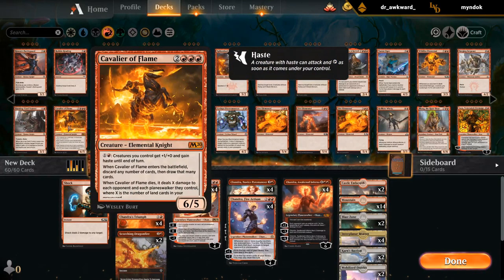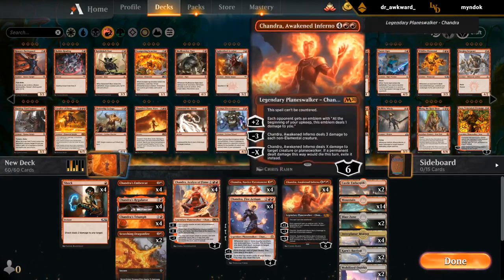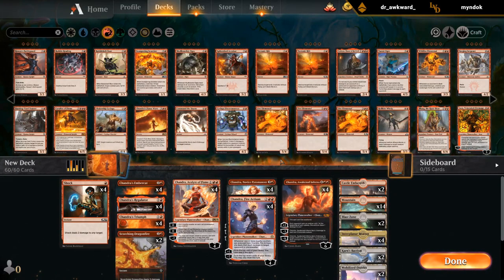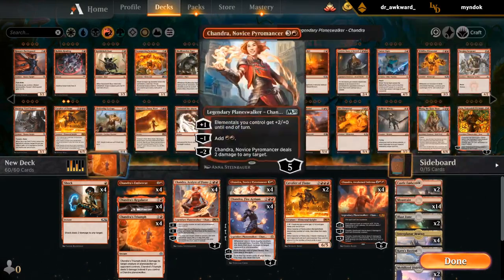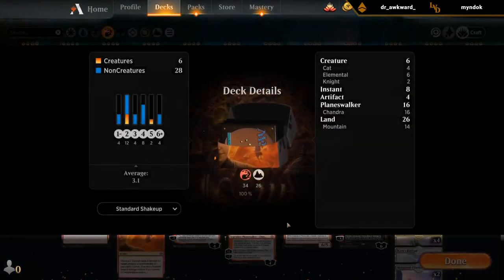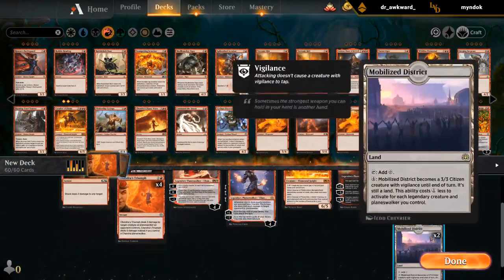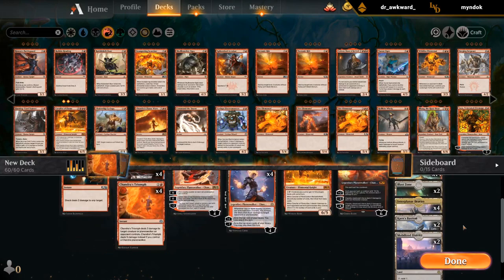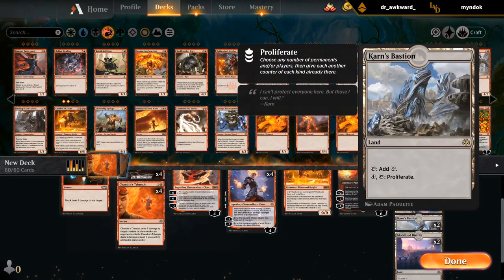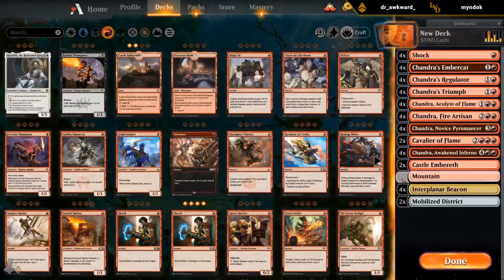Cavalier of Flame is also a nice one since we can ramp it out with Amber Cat, but we probably have enough top ends already. How about we just play two Cavaliers? I'll probably have to cut some expensive cards, but we're also playing 26 lands so maybe it's fine. Triple red could be a bit of an issue with all these fancy lands — probably gonna have to cut a couple for Cavalier.